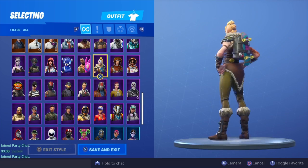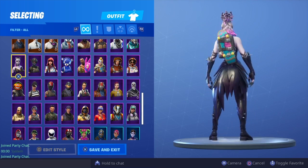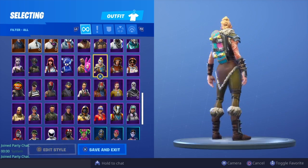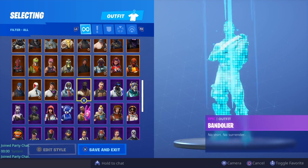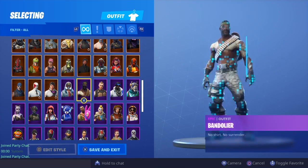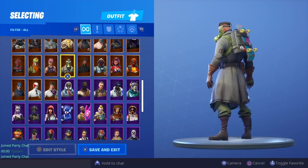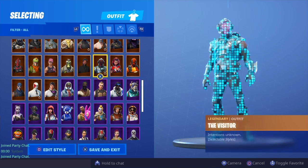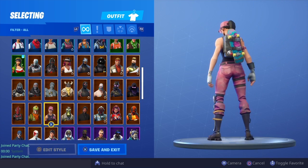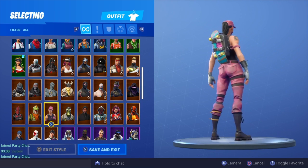Next row up I'll give it to Shade — loving the yellow, looking pretty nice. This row is kind of tough, it doesn't really go with the theme of any of these skins, but I'm going to give it to Huntress simply because of the yellow in her hair. This row we're going to give it to Abstract — pretty much a perfect combination. If not Abstract then I would have said DJ Yonder, not a bad combo. This row I probably have to give it to Sky Stalker — actually no, I don't know, let's just give it to Rose Team Leader because she's got the pink and the back bling is a little bit smaller on her back.